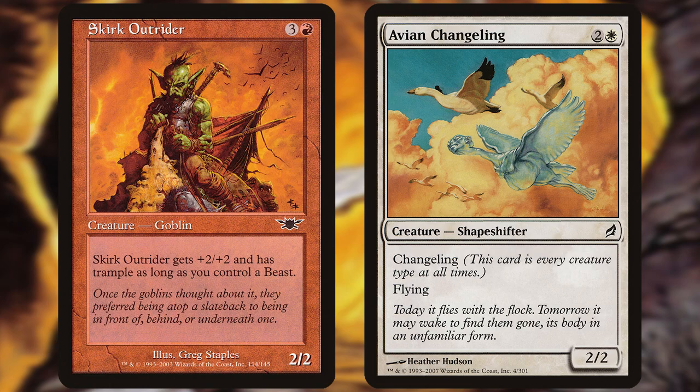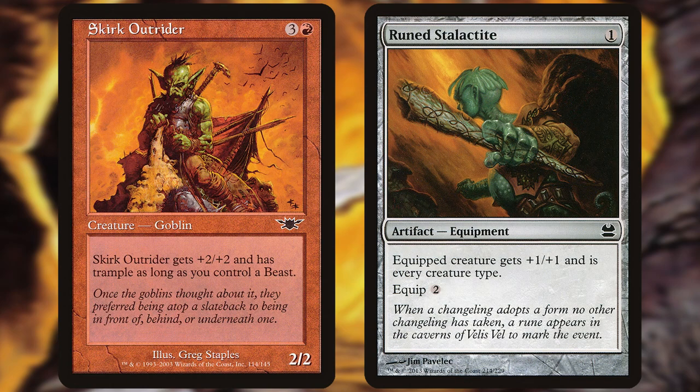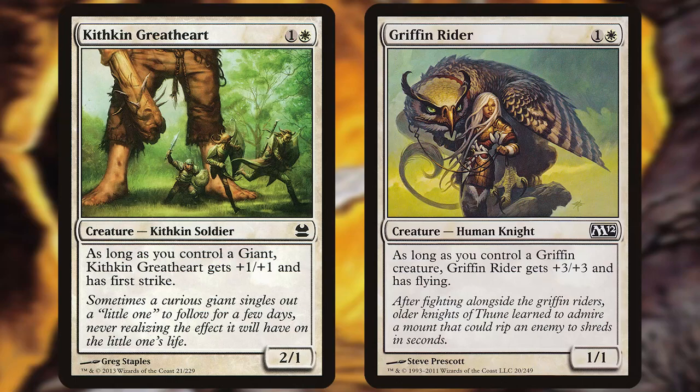I actually have a pauper deck that I like to play that combines the Onslaught block glue with the Lorwyn block glue of playing changelings. It's not particularly powerful, but it's fun — giving the Skirk Outrider a Rune Stalactite, which makes it satisfy its own condition, as well as my Kithkin Greatheart and my Griffin Riders. It's just a cute deck that I like. I'll put a list in the description.